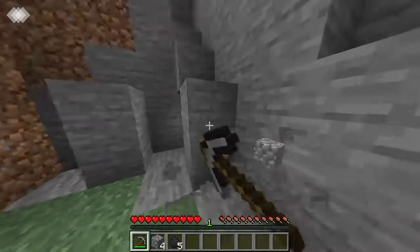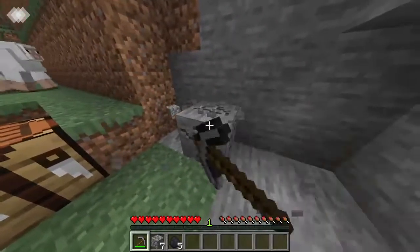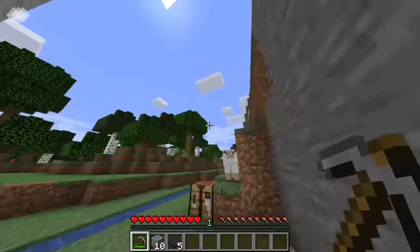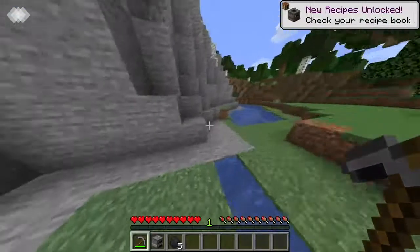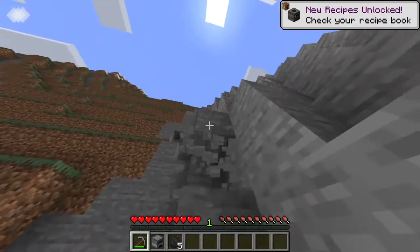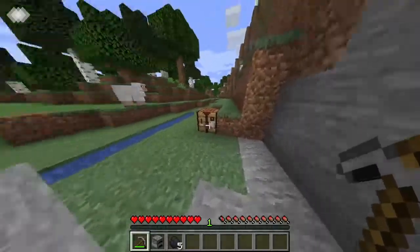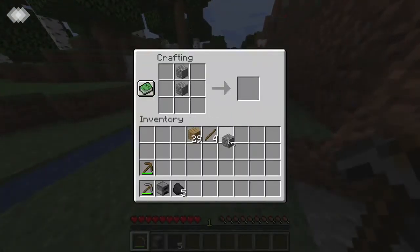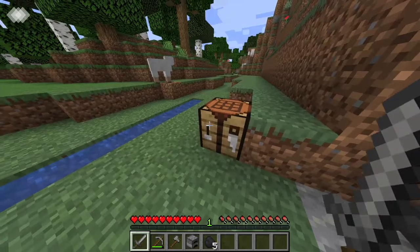Let me get a little bit more stone to make a furnace and some stone tools, and then maybe I'll kill these sheep to get some wool for a bed, and the meat to eat. There's a sword, and let me make an axe to make things a little bit easier.